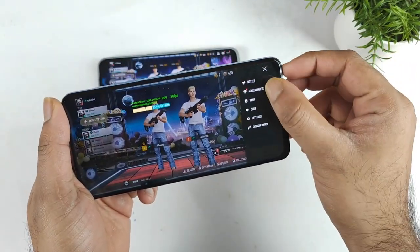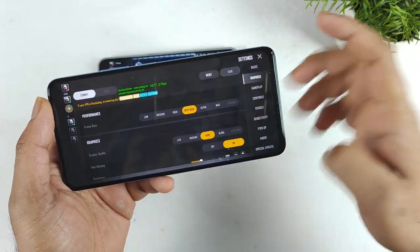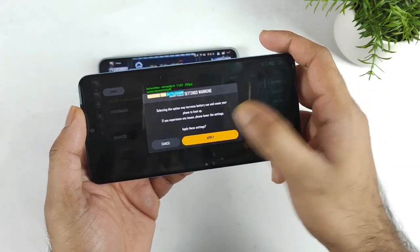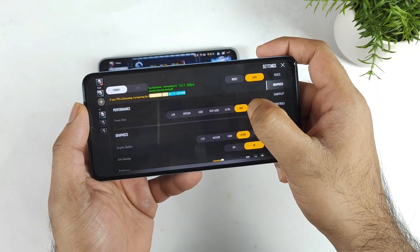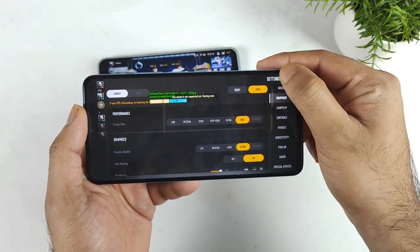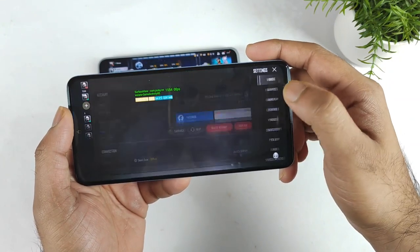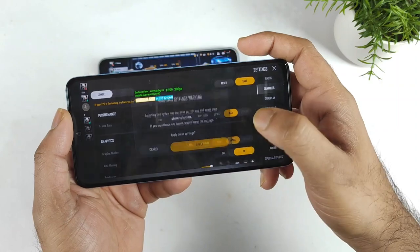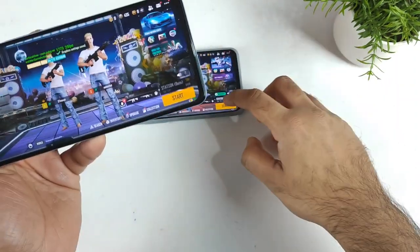Let's check out what the highest graphics settings are in the Dimensity 920. Let me go to graphics settings and select the maximum frame rates and highest ultra quality. You can actually do that — maximum frame rates and ultra quality without any kind of problem. I did enable that, clicked ultra, saved settings, and let me start the match.